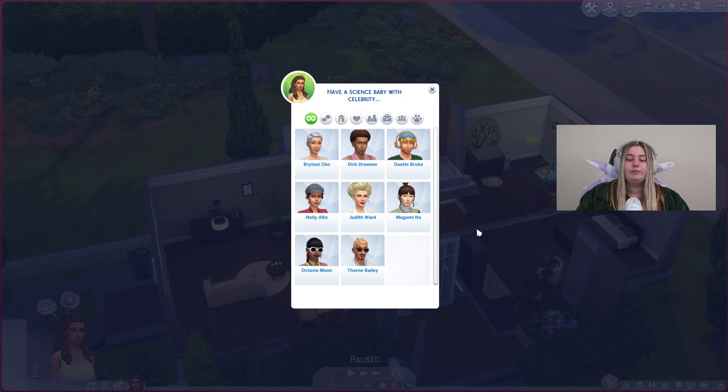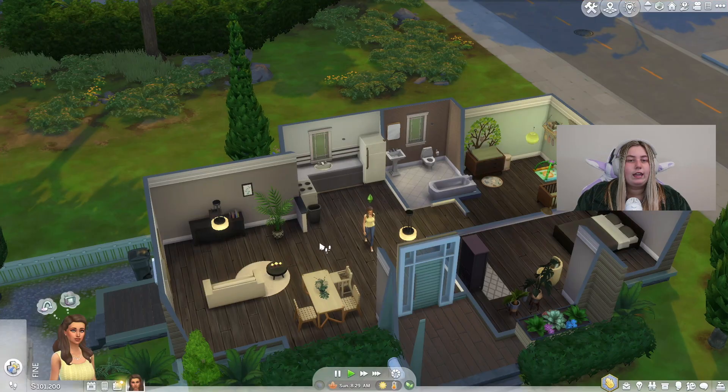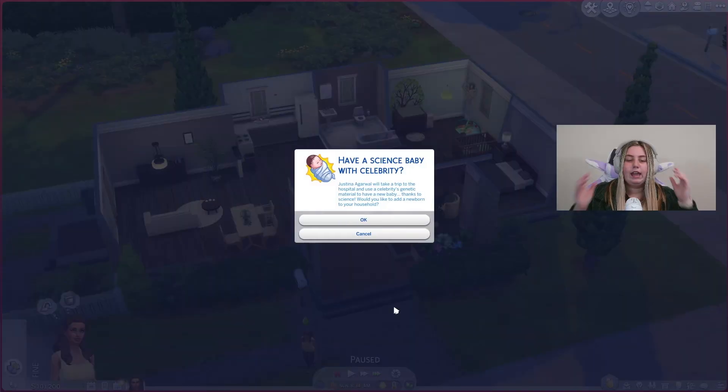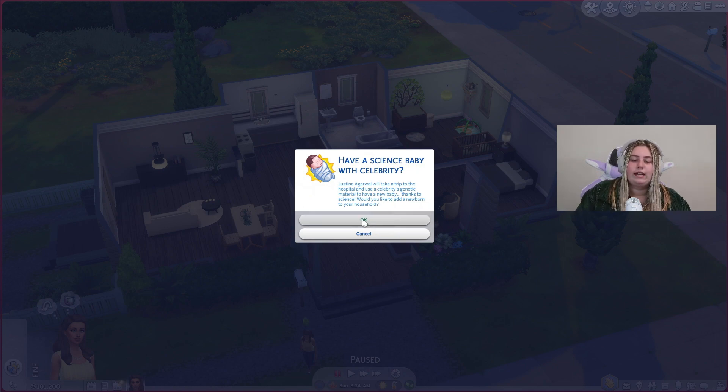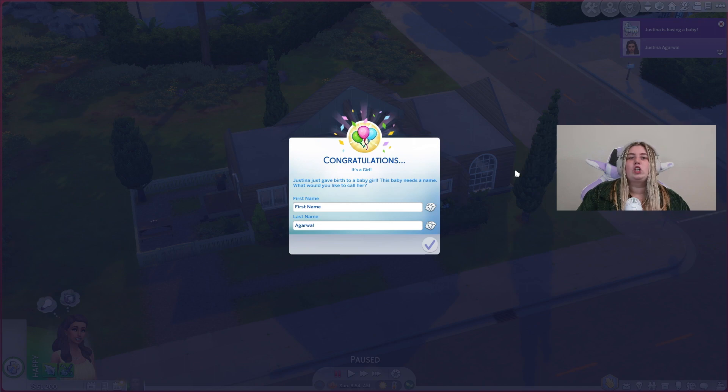We're going to click on that and then you get to choose which celebrity your Sim will have a baby with. I feel it's only fair if I click Judith — this is the Sims so anything can happen. It says your Sim will take a trip to the hospital and use a celebrity's genetic material to have a new baby — thanks to science. Would you like to add a newborn to your household? We'll hit okay.